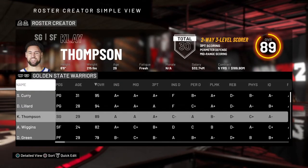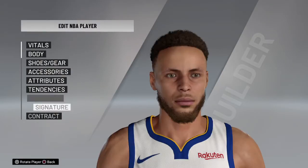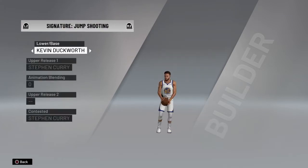So I just added the three top shooters on the same team. We're going to go Steph — we're going to go to his jump shot. You want to go to base 11 or LaMarcus Aldridge, but base 11 works. That's what everybody else says.